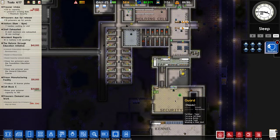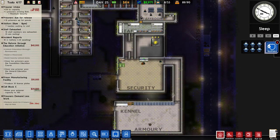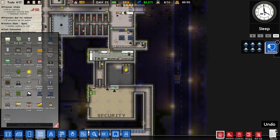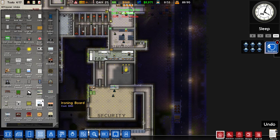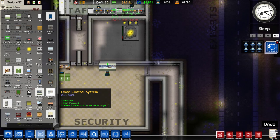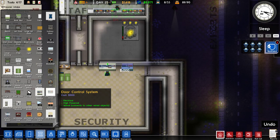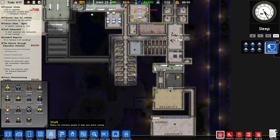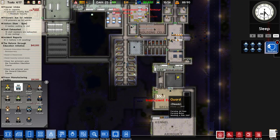We definitely need a better access for the people working — a better way of doing all this. Door control system — we'll get that in. And hire another guard.